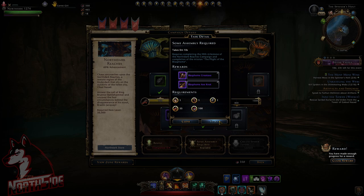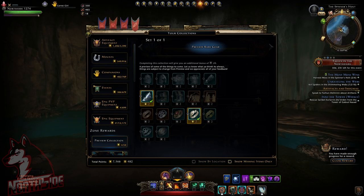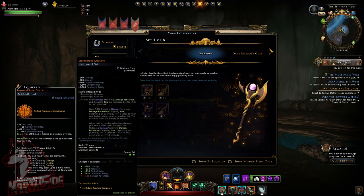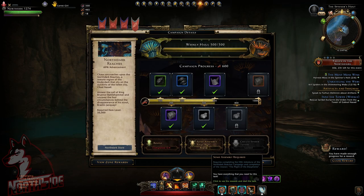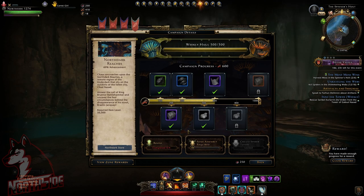We're going to go into the preview Northdark and you can see here it should be bind on equip, and same goes for the legendary Stormforge Greataxe — item level 2000, probably best in slot for most classes. Let's see if it's actually a bug. I didn't get the info, and Brett Norton in last night's stream was very vague. He didn't have the full info, so I will check out now and we're going to make this weapon.